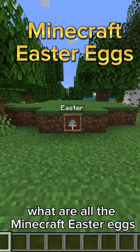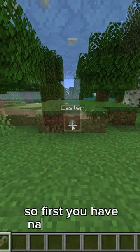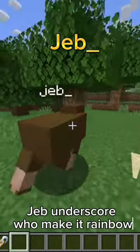What are all the Minecraft easter eggs? First, naming a sheep Jeb_ will make it rainbow.